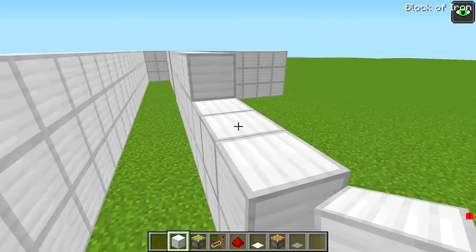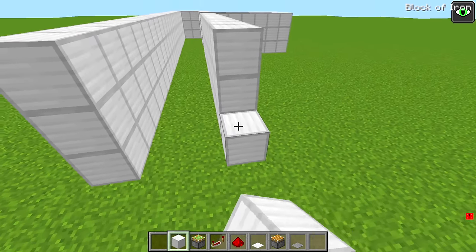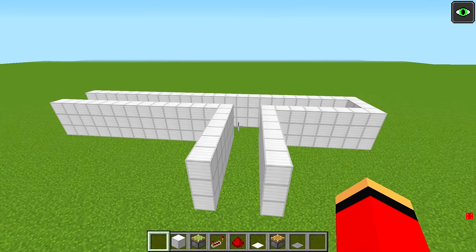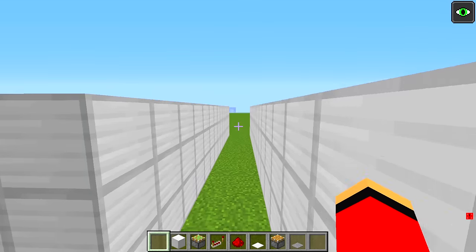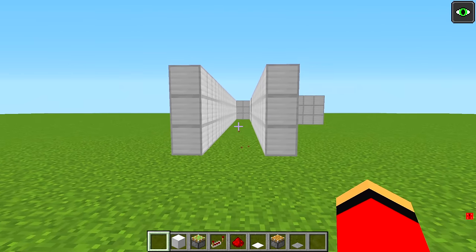Labyrinth building isn't easy, but it's still worth doing. I want to make it interesting. This is what I've built so far. If you walk in and turn right, you'll bump into a dead end. If you go left, which is the correct way, it'll lead you to the first trap. I wonder what kind of trap I should build.